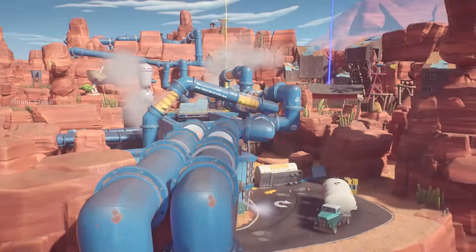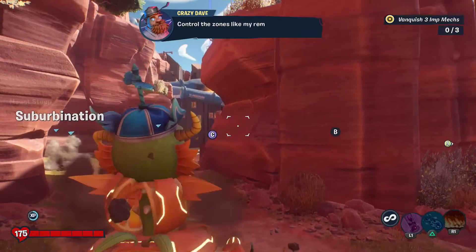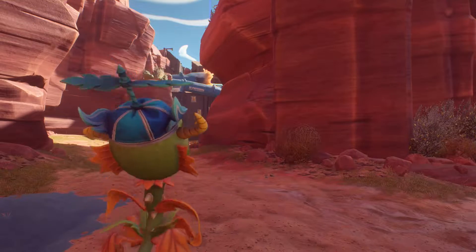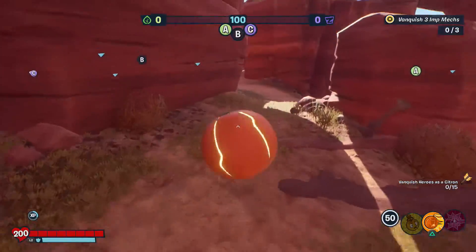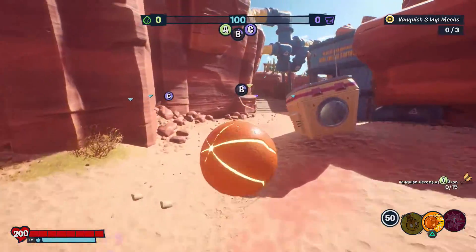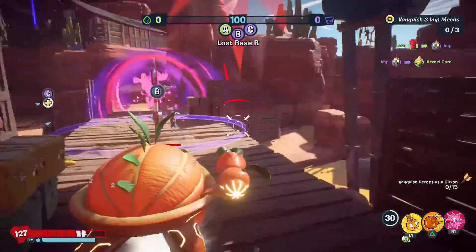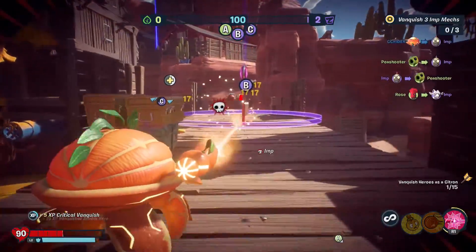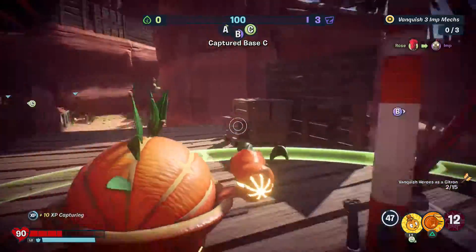This one shouldn't be too bad. I'll play as citron this time because of that daily challenge — vanquish heroes as citron should be doable. Challenges: vanquish heroes as citron. Let's get to it — snapdragon has been a lot of fun but it's now time for the citron. For the mechs, we just have to wait for them to pop up. Using the laser against a couple lined up — wow, their health isn't going down very quickly with that. Got two of them. There's a suburbanation target, let's get over there.